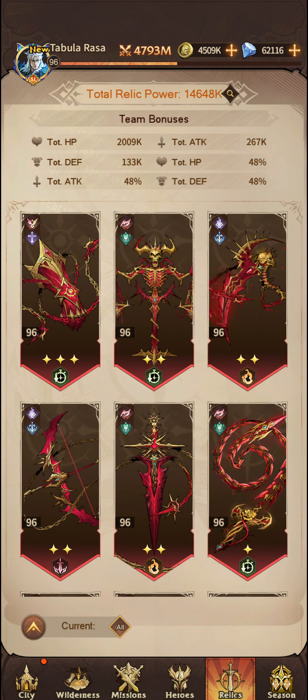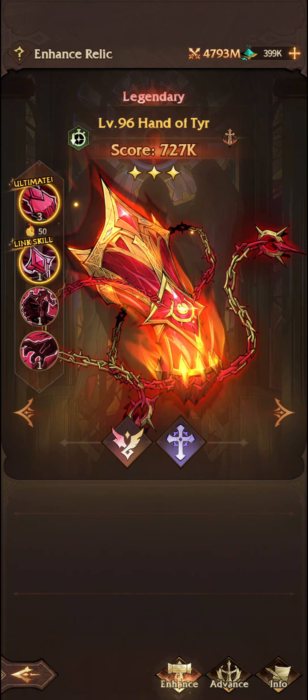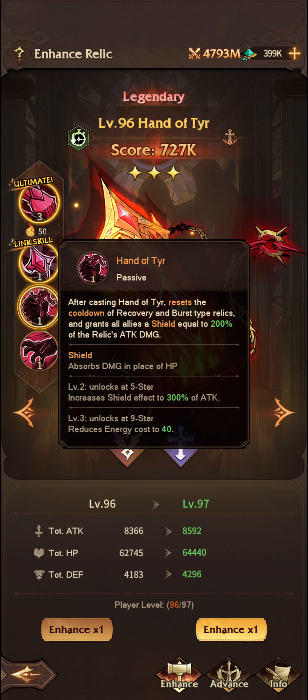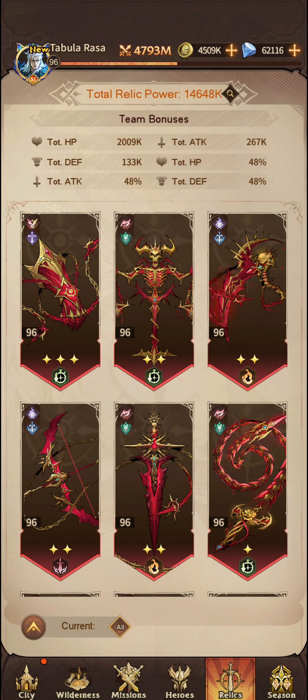As for which one you should choose, my personal recommendation is the Hand of Tier. Firstly because it resets all of the previous relics on this passive — it resets the cooldown of recovery and burst type relics and grants all allies shield equal to 200%. That's the one for me because I use Glorians and Avengers the most. I did not have a Glorians team when I first selected this; I chose it because I was running an Avengers team mid-game. Hopefully you won't make the same mistake, but it does depend on the team you are running at the time.